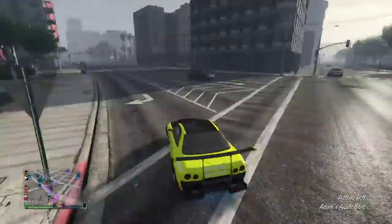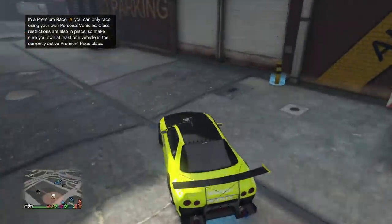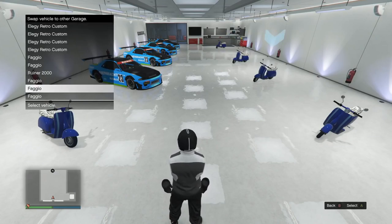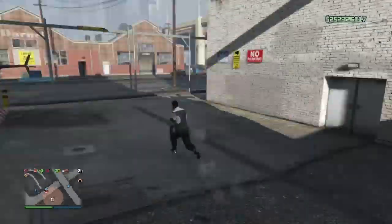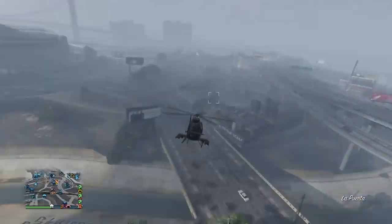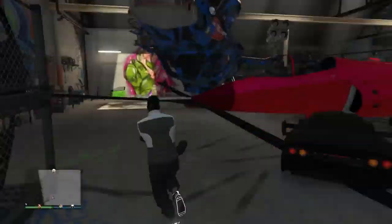Drive the duplicate out and over to your ten-car garage. You'll have to wait a few minutes before you can request a personal vehicle from the MOC again. When you drive the dupe into the garage, swap it for a Faggio. Now you have a dupe saved and a Faggio over at your MOC. You're still signed in as CEO, so request your Buzzard and fly back over to the special vehicle warehouse to repeat the process.